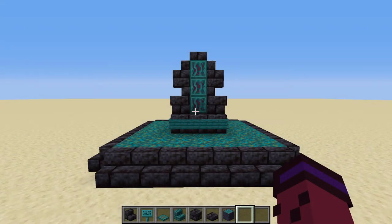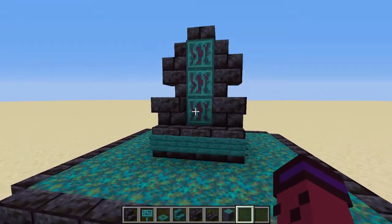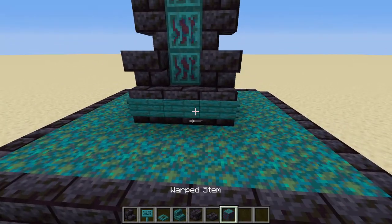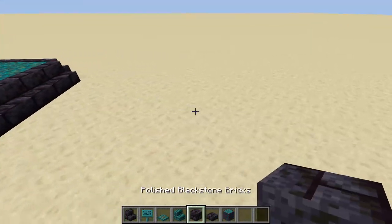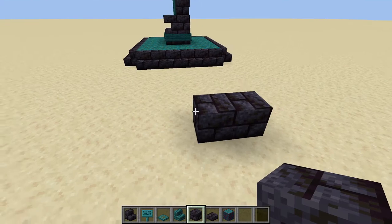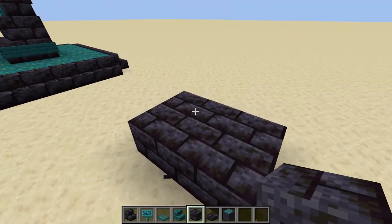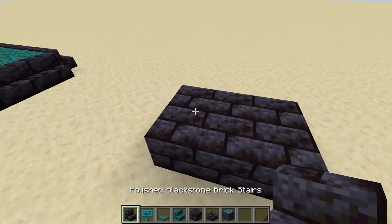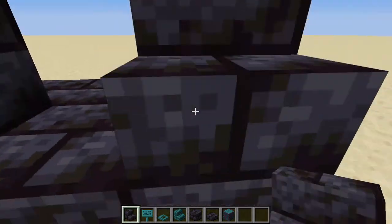First we have the Warped Stone Throne, and I named it that because it has a main dominance of warped colors, like with the warped stem, and it's made out of blackstone. Now to make this, you just need to put down the blackstone polished bricks in a 2x3 area. Then after that, you can build up your stairs.